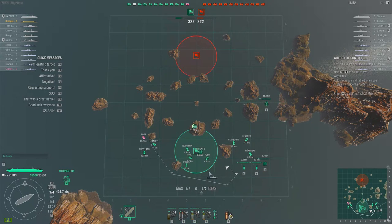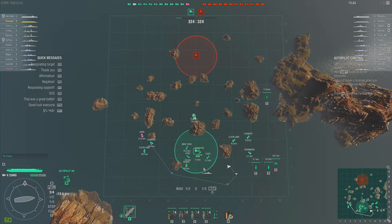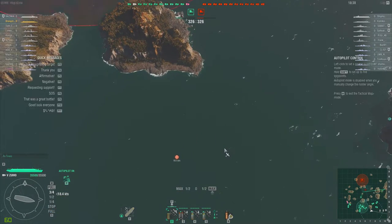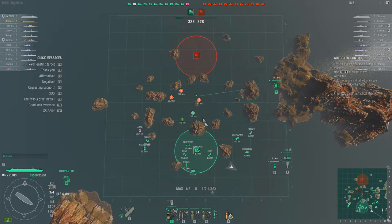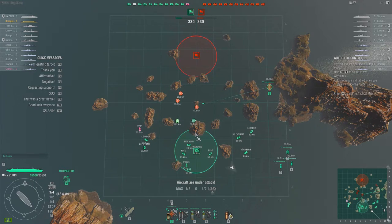The problem is, even when you get up to the Zeros — the A6M5s or A6M2s — that you get with the Zuiho, they're even a bit underpowered because there's only four of them in a squadron. There's a Bogue and a Zuiho on the other team. Those fighters right there are the Bogue's, because there are six of them, and there are two fighter squadrons from the enemy Zuiho.